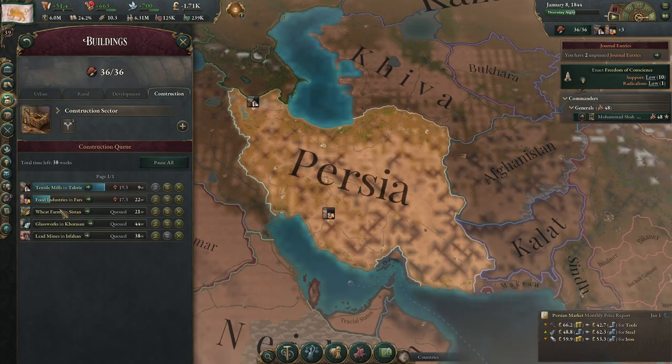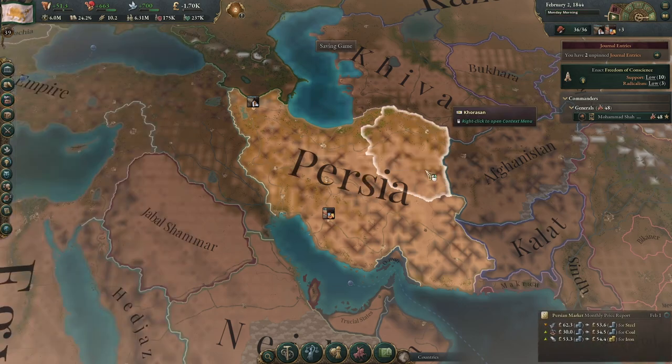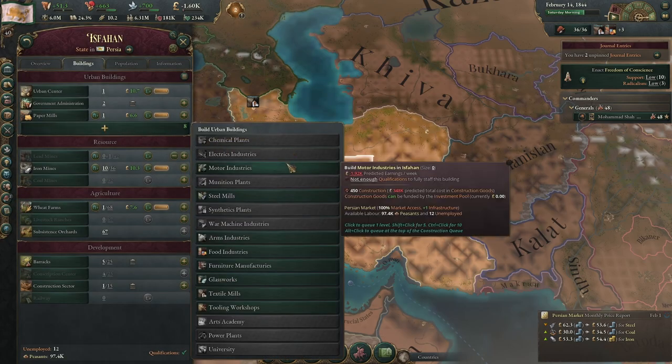We're building quality-of-life things like textile mills, food industries, and wheat farms, and then things like glassworks and lead mines to expand our industry further. They're inputs and needed goods for a bunch of industries, and they're generally pretty profitable. But we're also going to build a motor industry.